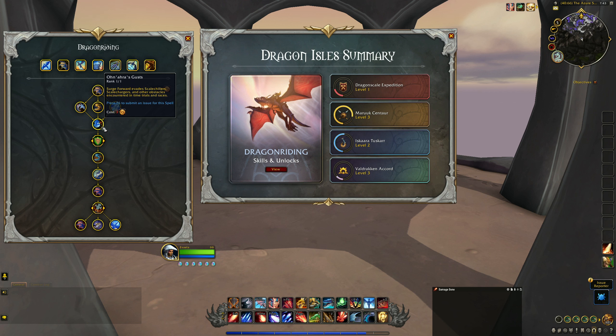Dragon Riding is also bringing a new minigame feature in the form of Dragon Racing — multiplayer obstacle courses at varying difficulties for you to test your Dragon Riding ability. If you played during Mists of Pandaria, these are similar to the Cloud Serpent Riding courses in the Jade Forest. There are race courses available in each Dragon Isle zone, found on your map with the new race flag icon. These races are not always available in every zone, so check your map to see where races are currently held. You should see a bronze timekeeper wherever there is a race available.